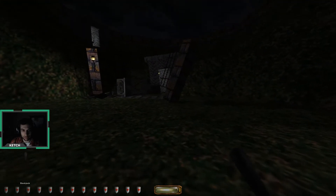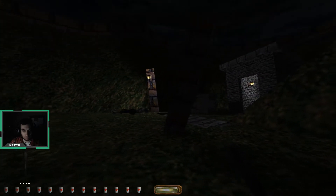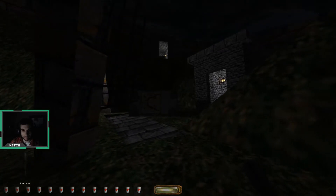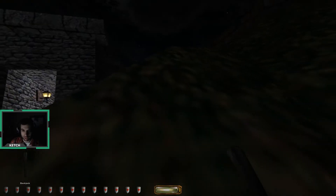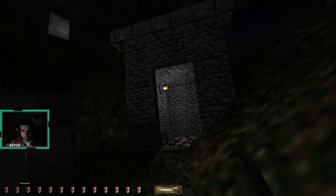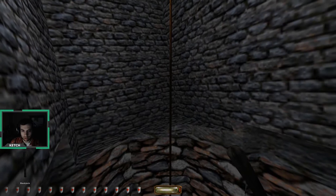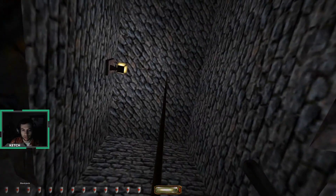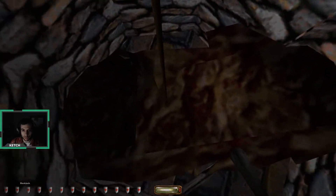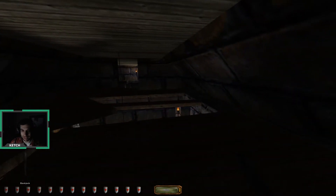This guy will probably wake up if we get close to him, so I'm just going to sneak past. I see no reason to actually alert him — we can avoid it. Actually, can I get up here? No. I wonder if there's something up there or some way to access that later. The rope arrow says I have to shoot it at a wooden surface in order to get it to stick. I haven't actually used them since the tutorial, so I don't quite have those skills down.